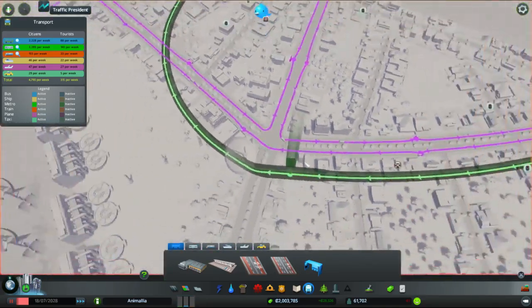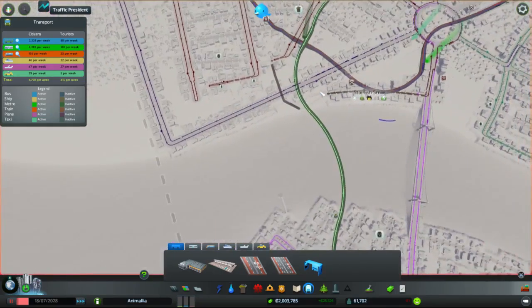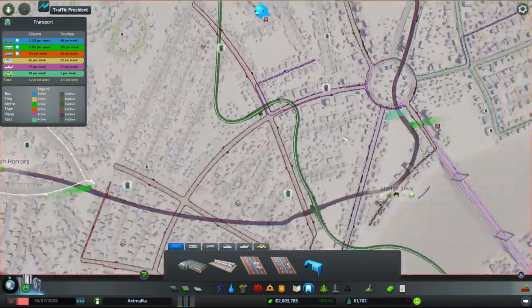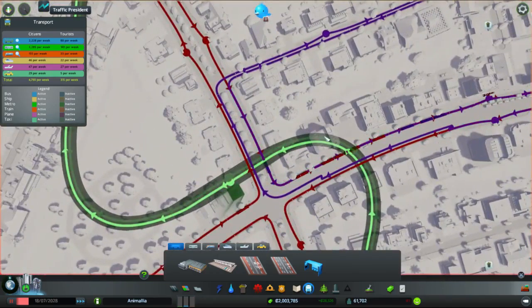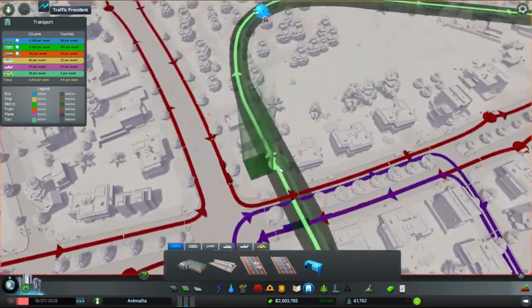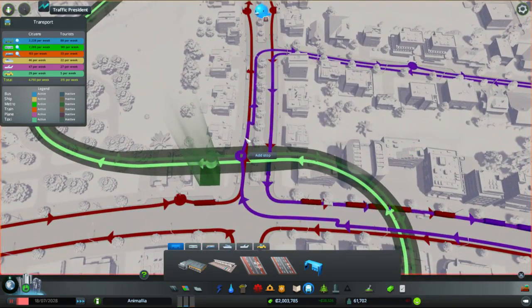And Starfish Right. There we go, so that's two more circular routes, just adding a whole extra layer of complexity. Now let's quickly check our bus lines and make sure we've got bus routes or bus stations close to our metro stops. That's metro stops — quite nice because that passageway leads down into the leisure district we've got over here.